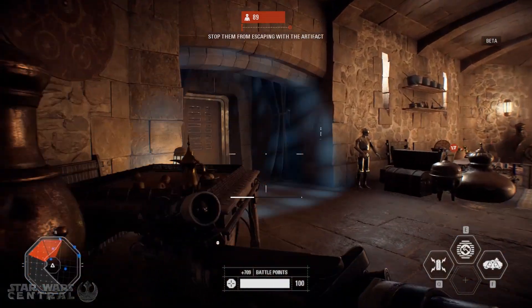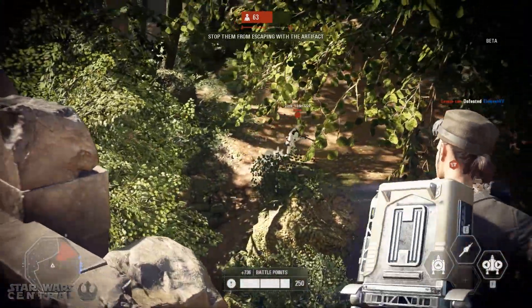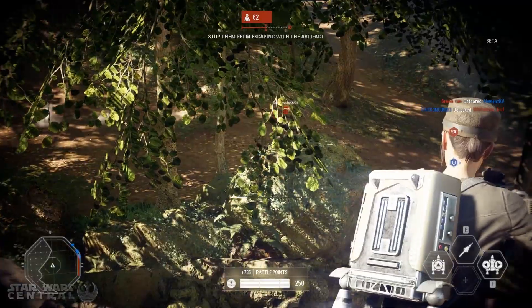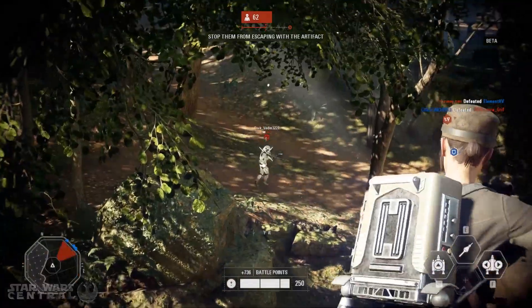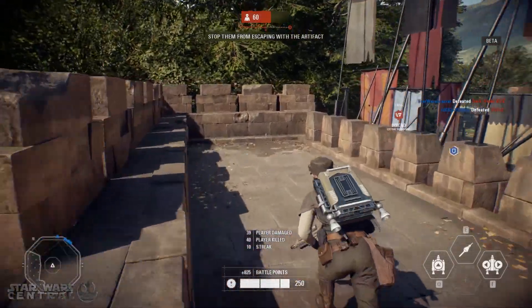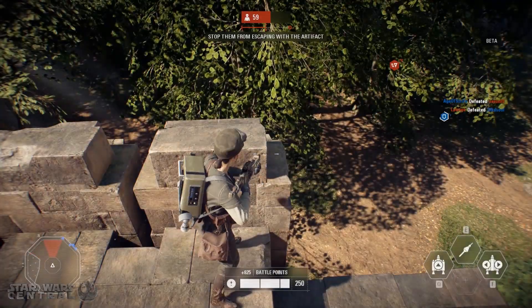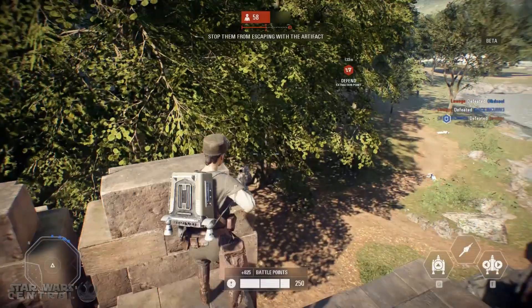Some of the areas inside Maz Kanata's Castle are perfect examples of class design. The rooftop is incredibly useful for the specialist class — it has some of the longest sightlines in the map, all focused on stopping the First Order from entering and leaving the castle. On top of this, some of the flanking routes are really helpful with the assault class and the scattergun.